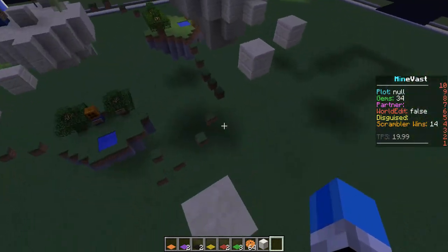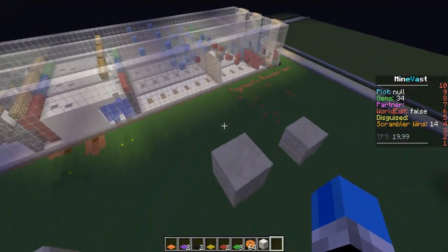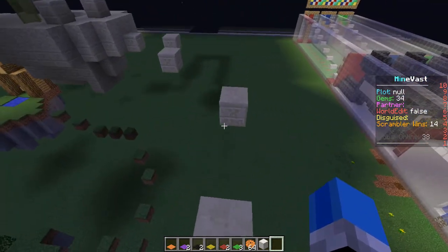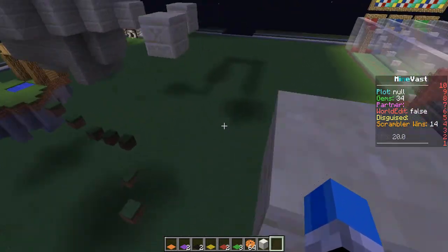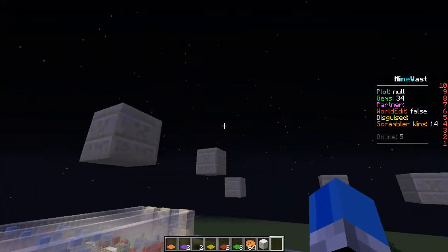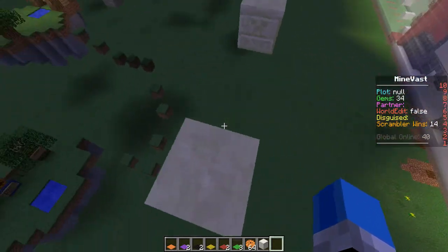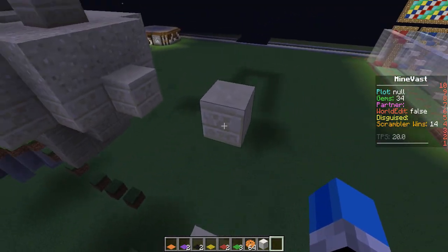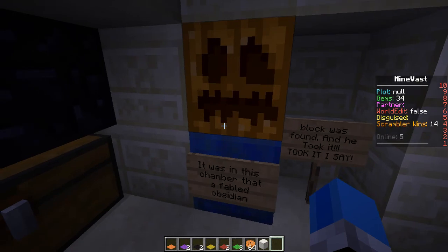I'm going to just go straight from here. I'm going to see if we can do this in one go, because all the jumps are possible - I've tested them all before. I think this one was a bit cruel. I might change it, because for a medium audience it is incredibly cruel - medium players won't be used to this kind of jump. Luckily there literally is a checkpoint just there. But even so, it is such a cruel jump. If I can't do my own parkour, then what can I do? There is a hidden chamber, and it was in this chamber that a fabled obsidian block was found. And he took it!